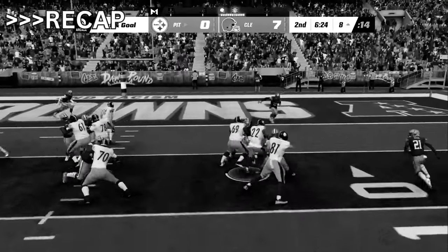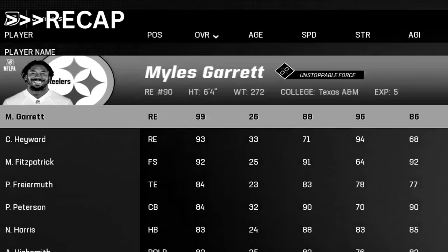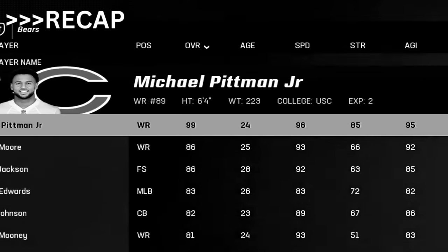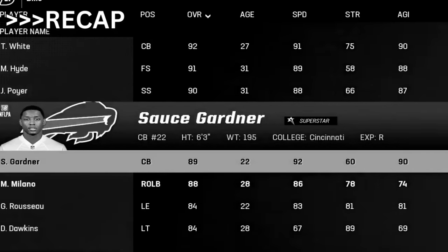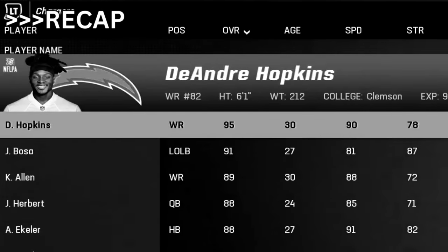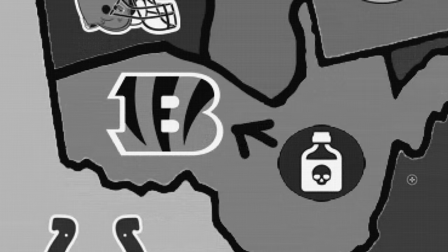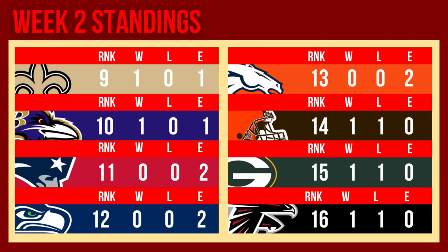Week two recap: it all began with a Najee Harris masterclass — 200 rushing yards and a pair of touchdowns giving the Steelers the first win of the season. This win stole Myles Garrett, a 99 overall superstar, into the franchise. Other important wins: the Bears took down the Colts to steal 99 overall Michael Pittman Jr. The Bills completed the New York sweep taking down the Giants and Jets, acquiring Sauce Gardner. The Chargers won D-Hop from the Cardinals. Both power-downs were claimed — the Cowboys will be forced to take an L in week three, and the Bengals suffered a poison power-down subtracting five overalls from Joe Burrow, Joe Mixon, and Tee Higgins.